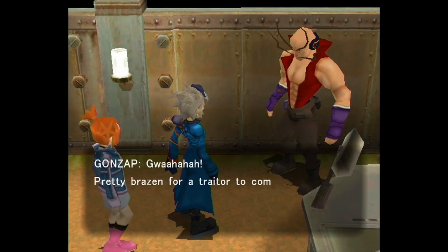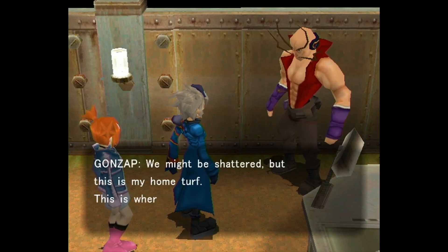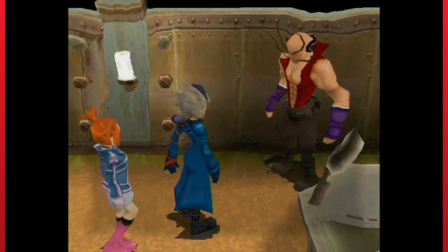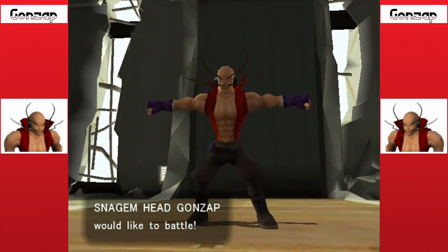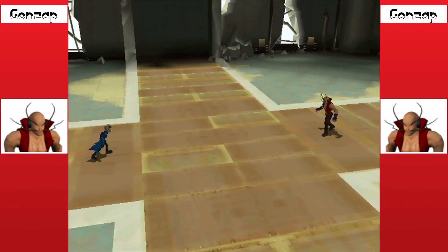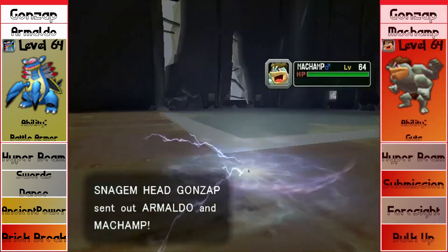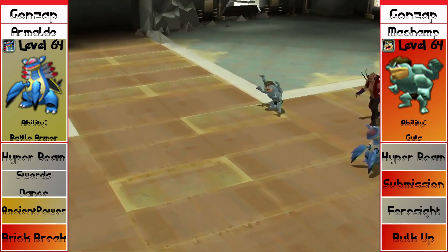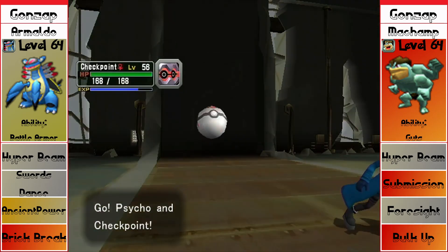Hello Gonzap. Pretty brazen for a trader to come back stumbling, huh? I got careless back at Rogan Tower, but this is Snagum Hideout — it might be shattered but this is my home turf, this is where I make my stand. Welcome back to another fight against Snagum head Gonzap, starting off with Armaldo level 64, Battle Armor ability, with Hyper Beam, Swords Dance, Ancient Power, and Brick Break, and Machamp level 64, Guts ability, with Hyper Beam, Submission, Foresight, and Bulk Up.